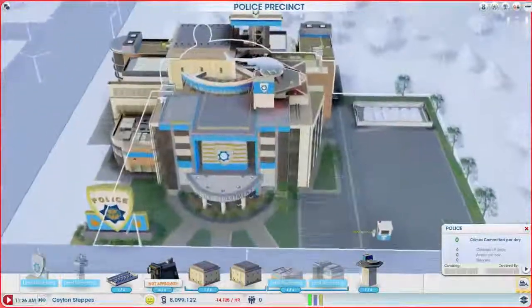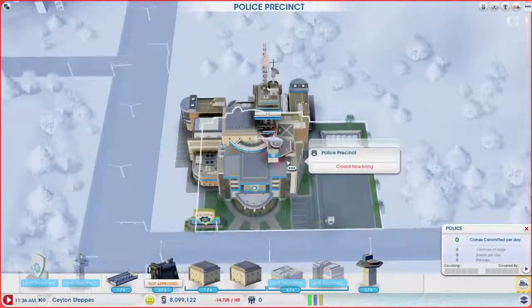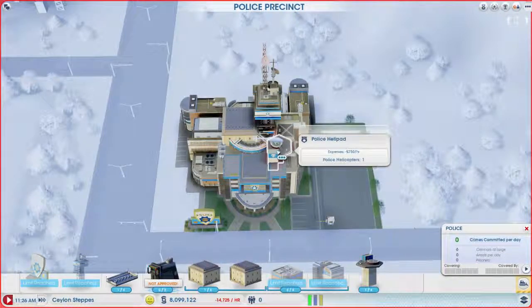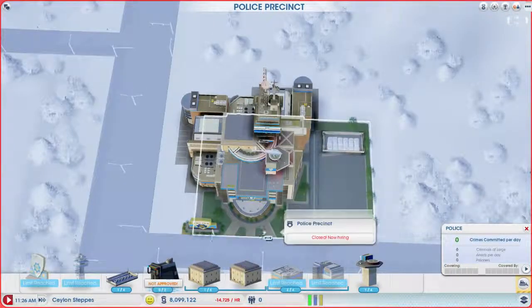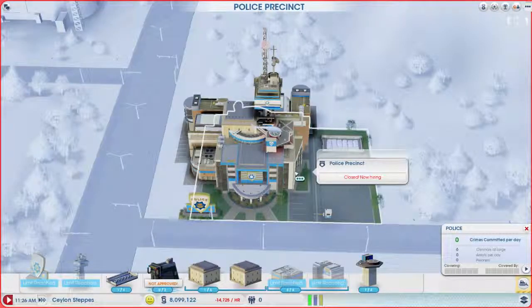This is kind of my standard police layout. The helicopter's totally optional — I throw it in there because sometimes it helps, especially in higher traffic cities where you have a lot of road traffic. It really helps — not slow down the criminals — but makes it take longer before they can escape. Anyway, this is my standard layout for a police precinct.